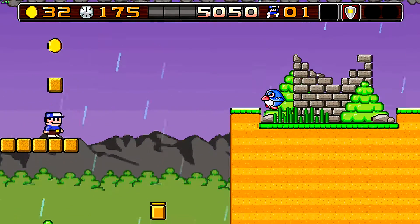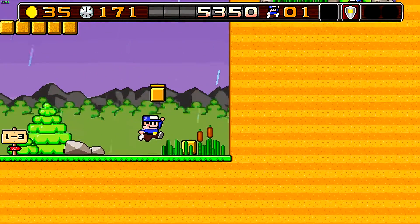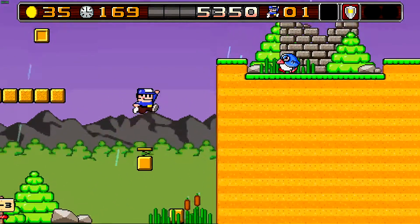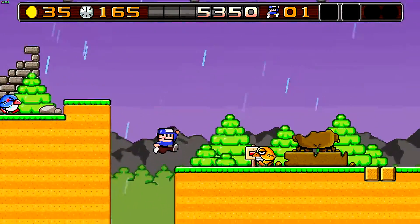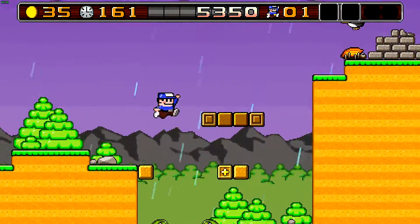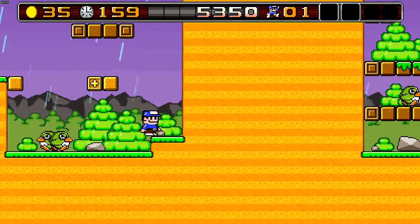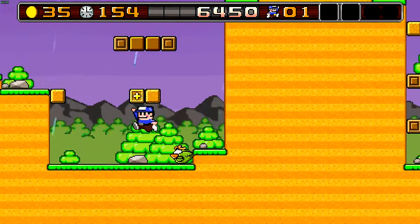So about 8-Bit-Boy: this game basically — take Mario, the original one, and then make it not Mario. Change pretty much everything about it, but keep the core gameplay mechanics, and then add a bit of 3D in it, and make it modern. That's how it works.